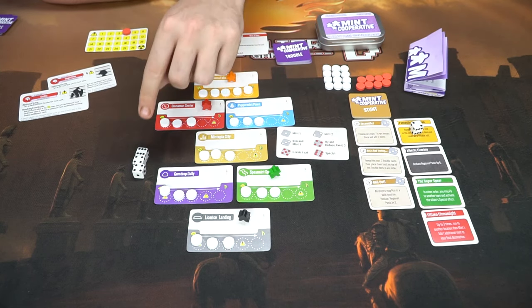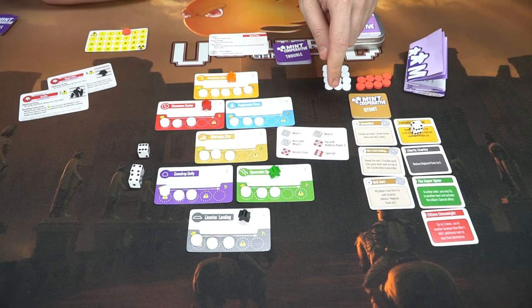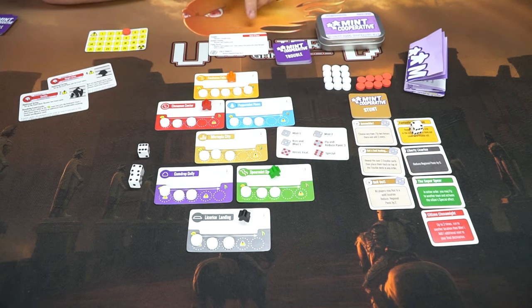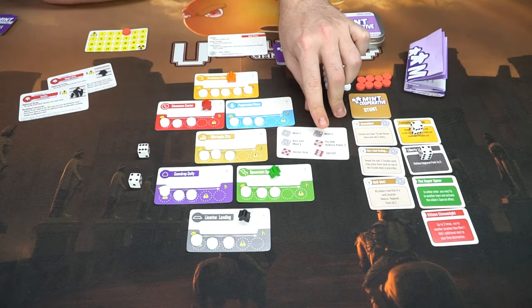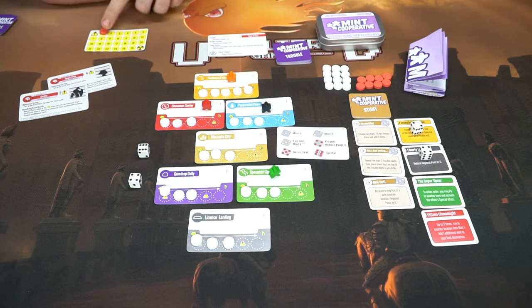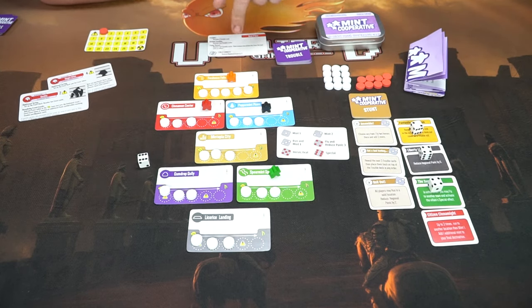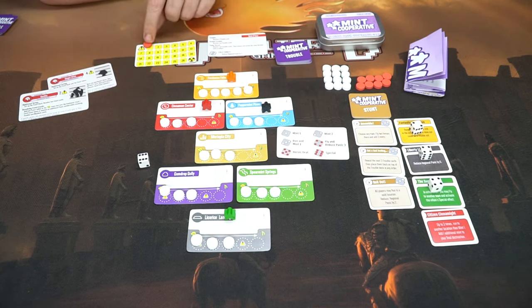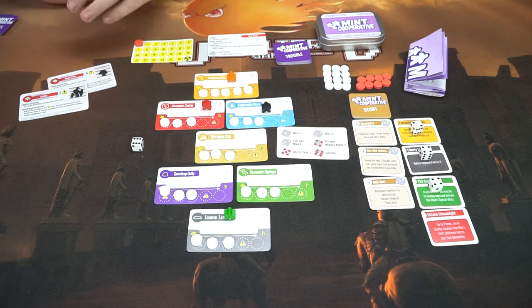The next player will get to draft as well — there's a four and a six to choose from. The four lets you fly and reduce panic by three, and the six lets you utilize the special which is Cold Turkey — also reduces the region by three. He'll take the four and use fly to reduce panic. Then the final player also chooses the four because flying and reducing panic is better than just reducing panic. He flies over and reduces the panic by three, but it can only go down to zero so it stops there. After everybody has used a die there's one left, which triggers the trouble phase.